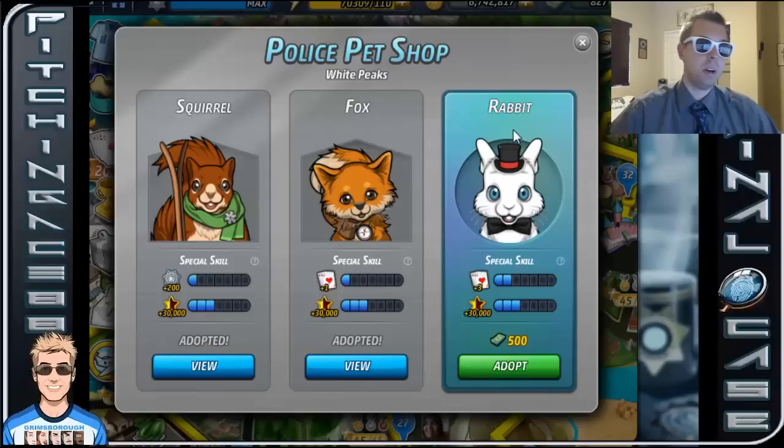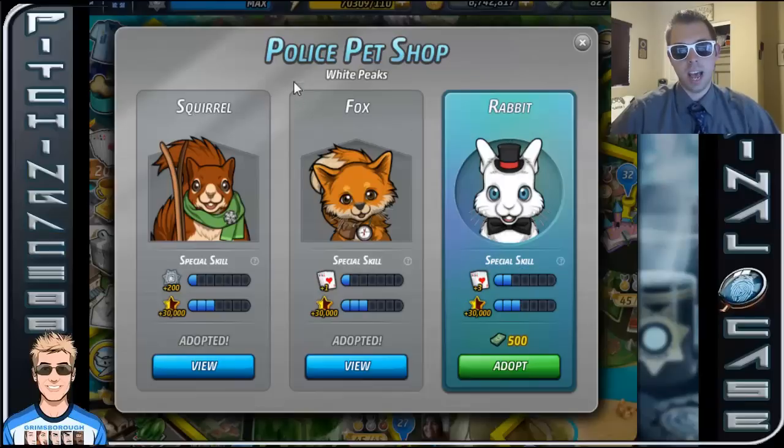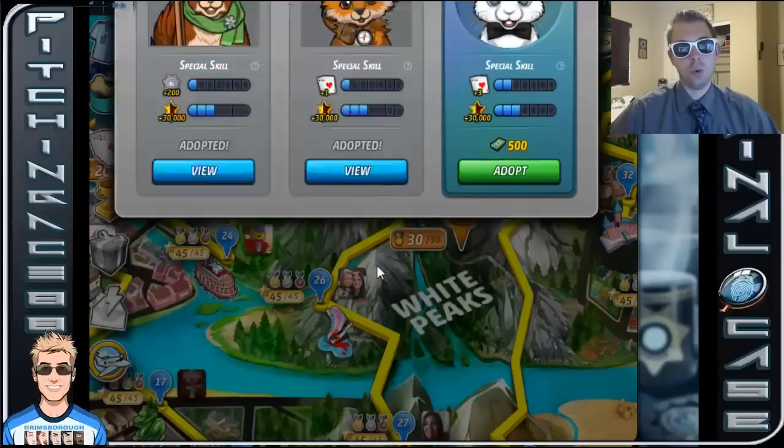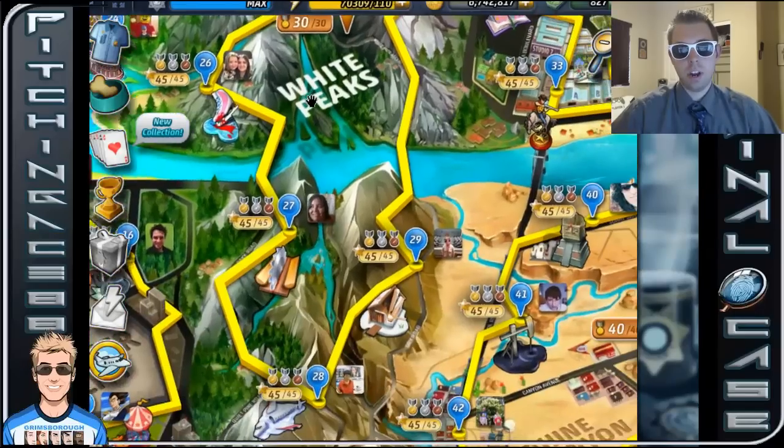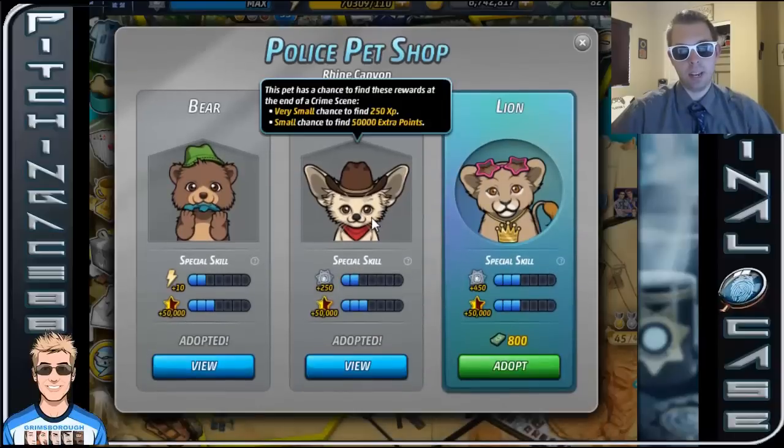Super adorable, but I wouldn't actually use it just because what it has really isn't that helpful for most people when they're playing through this. But in this one, definitely go with the experience point — that is huge. So after you go 30, usually after every 10, we got a whopping 40.